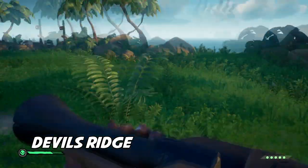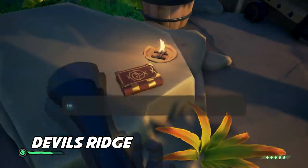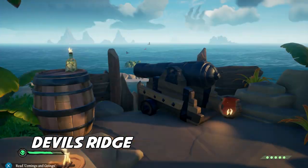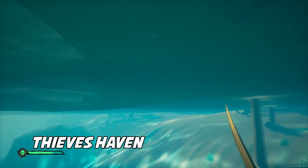Location three is at Devil's Ridge. If you know where the cave is with all the little trees and grass in the way of it, come to the outside of that entrance. Look around and you're going to see a cannon - right before the cannon is your book.